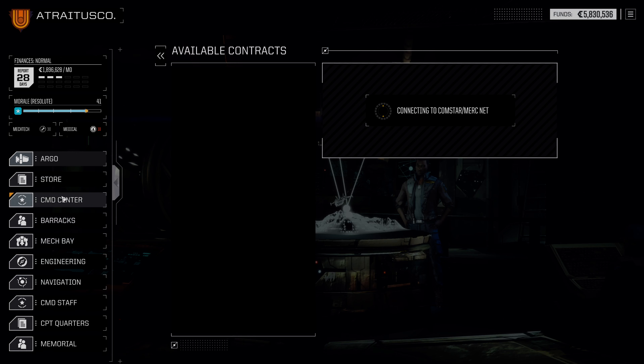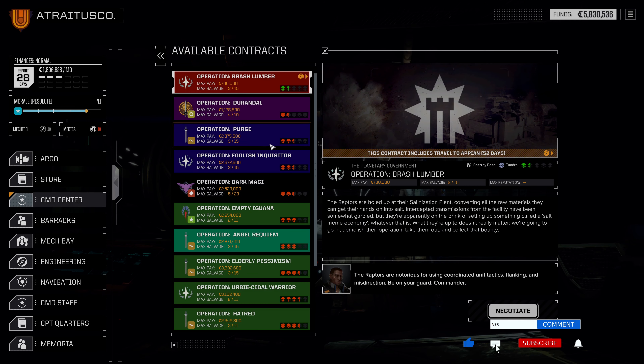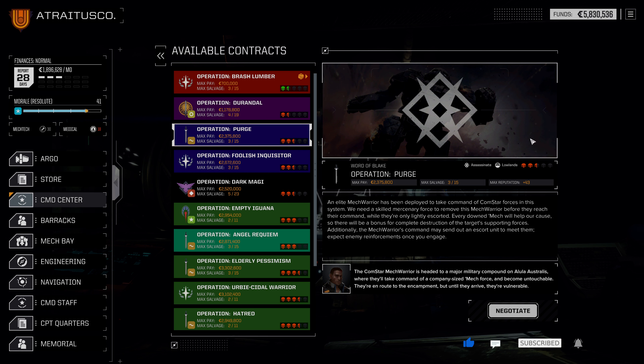I think we're probably going to try to look for something a little bit money-making and not necessarily boundary-pushing. Let's go ahead and see what we can get done here. The real question is what's available - 2.6 mil? Maybe not the worst, but it does have a drop-weight limit, so probably not. There is this assassination against Comstar.